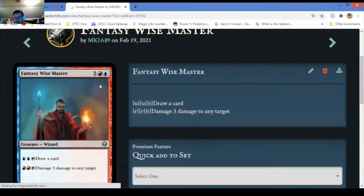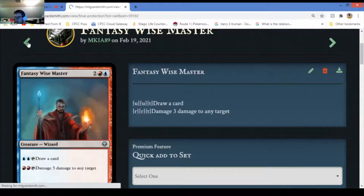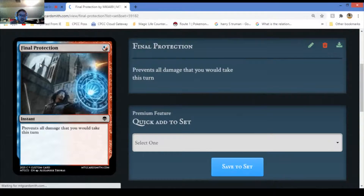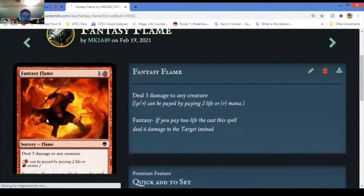Wise Masters - a common card. You tap it, pay two and tap it, and draw a card. Pay two red and it deals three damage. It's a really useful card but does cost quite a bit - that's why it's not common or rare. Final Protection - I love this card. Final Protection prevents all damage you would take this turn. That's useful for one of those planeswalkers to prevent losing the game.